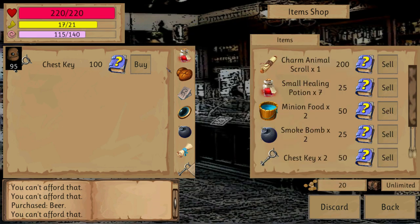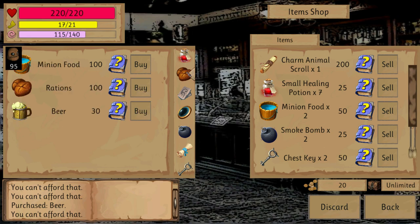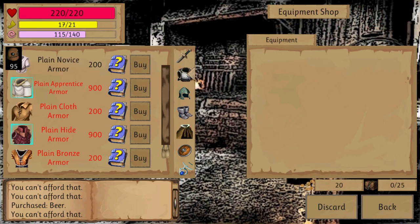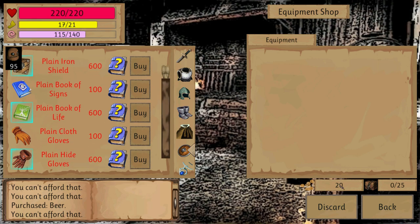Up to three keys. Sometimes you'll find items in the dungeon, so don't buy all of them to maximum — well, maybe the rations, the beer, and the minion food. And then you can also buy a lot of items, and believe me, they go further than this. These are just the basic items you can buy.